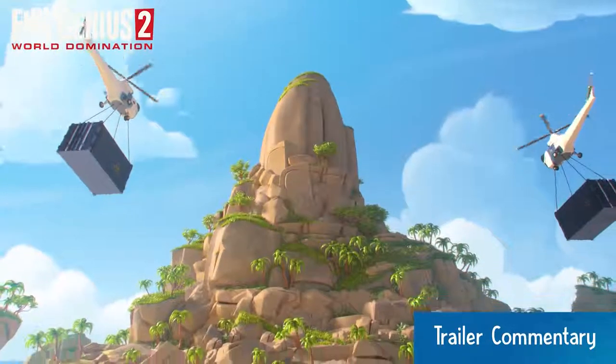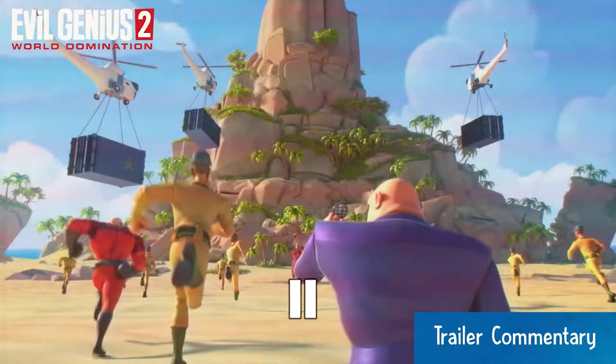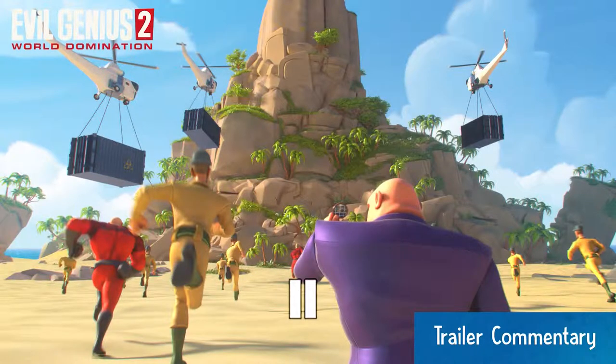I'm Ian Prestridge, art lead on Evil Genius 2. I'm Richard Edwards, I'm the lead designer. This is one of the islands of indeterminate location that we have in Evil Genius 2. It's a nice tropical island and we intend to hide a lair in there. One of the first things the player will be doing is, after selecting which of our Evil Geniuses you want to represent you in the game world, choosing which of these islands will be your lair.